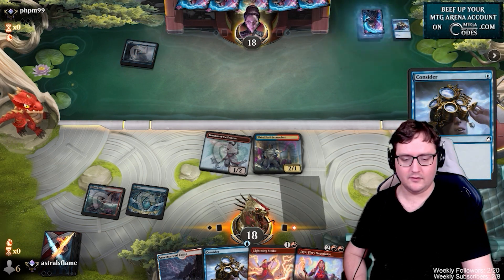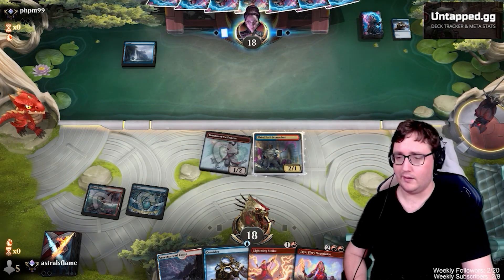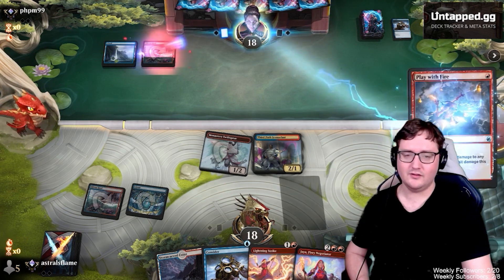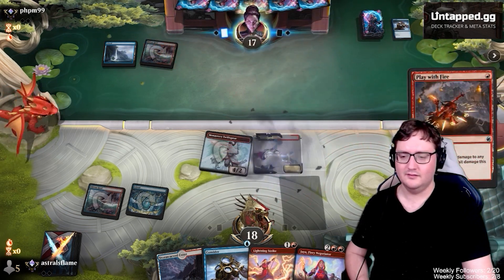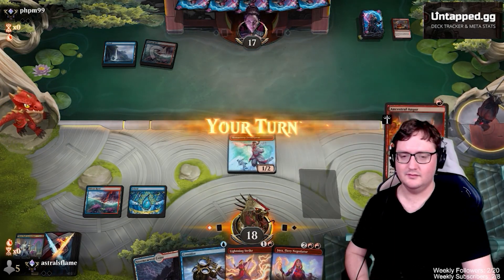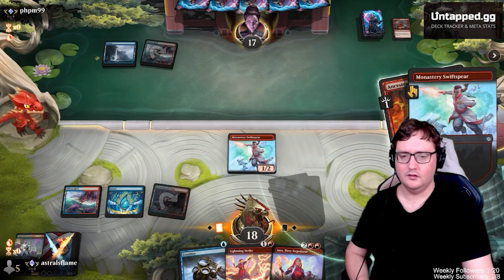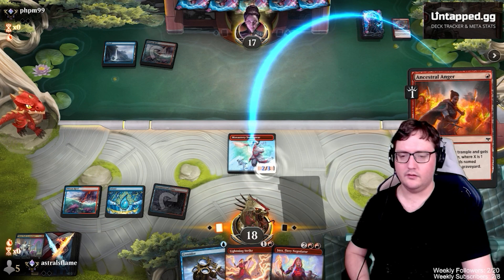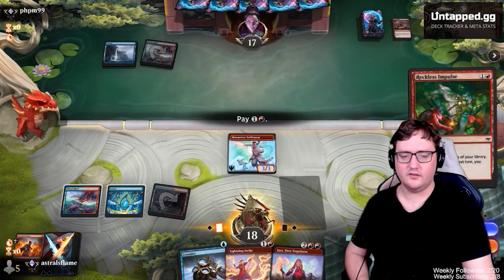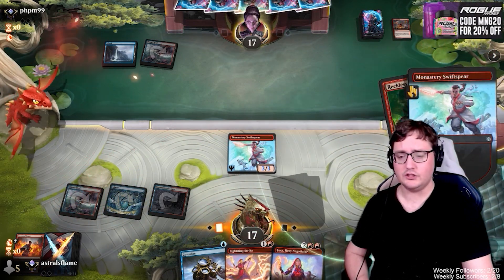I'm going to get a Consider. They're playing Izzet too — how cute. Let's go ahead and Ancestral Anger, get our Prowess and a card draw here. We'll go ahead and Reckless Impulse as well, just to set up our draws next turn. Hopefully we can get Jaya off. Spell Pierce is fine. We push them down.